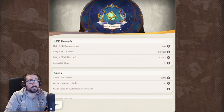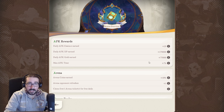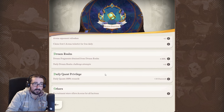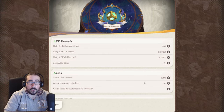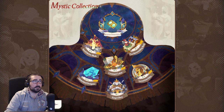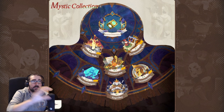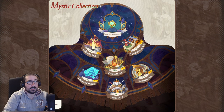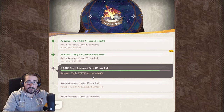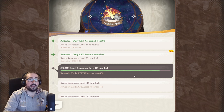The mystic collection directly increases and empowers the resource generation you get from the AFK level. In the bonus overview you can see what you're currently getting: AFK rewards increase, arena increase, dream realm increase, and daily quest privilege increase. These are leveled up by leveling up individual pieces of the mystic collection — the annihilation blade, the covenant ladder, the victorious helm — each representing a different part of the game.